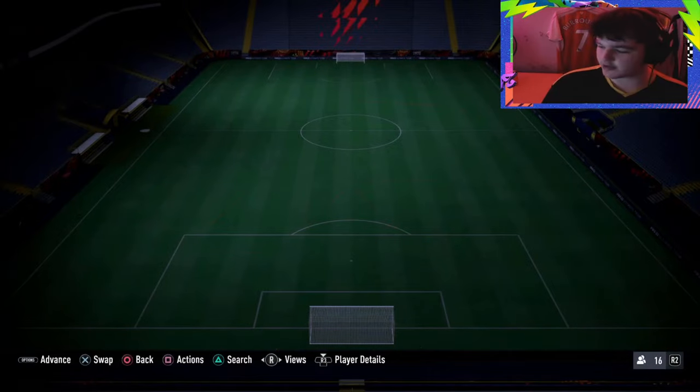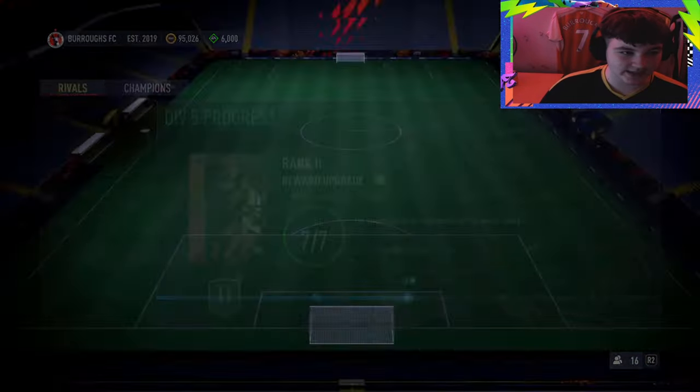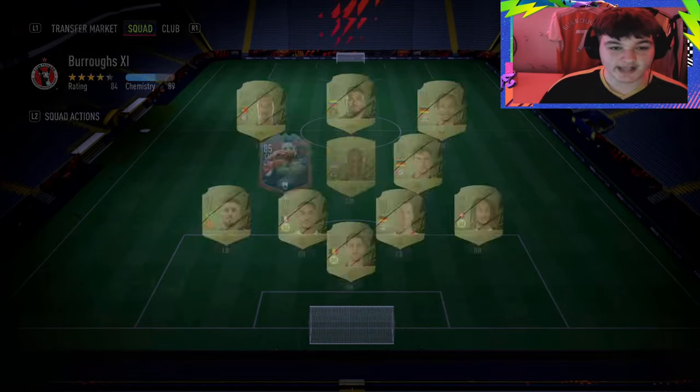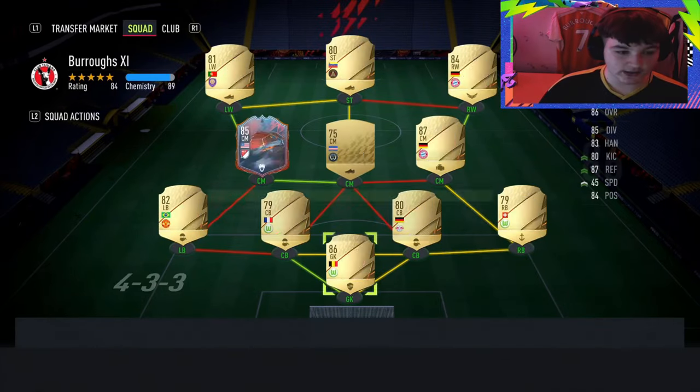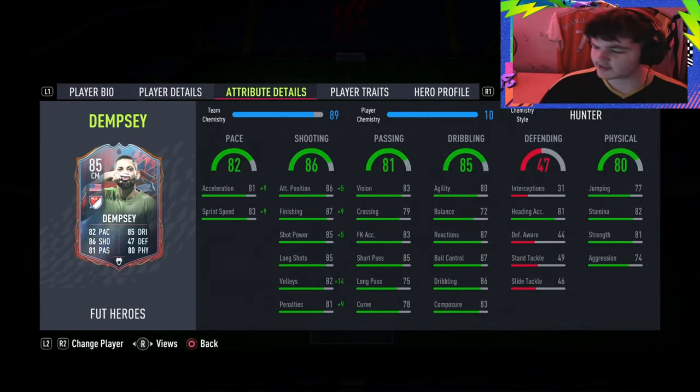For the chem style, we've gone ahead and put a Hunter on him. I had to go out and back in and it should update — for some reason the manager was in but it hadn't fully updated. I think we're two wins away from Division 4 as well. He is on full chem — he should be getting a plus 10 pace, going to 92 pace in game, plus 10 acceleration going to 91, and 93 sprint speed.